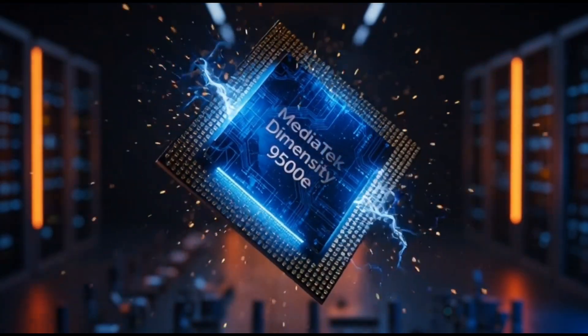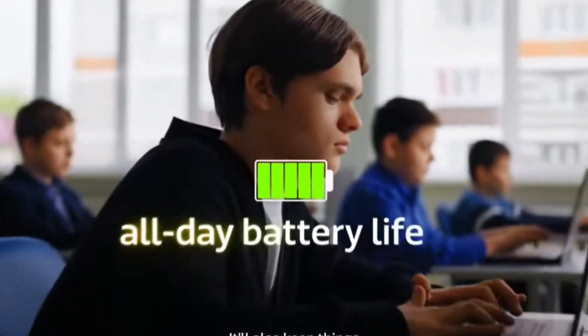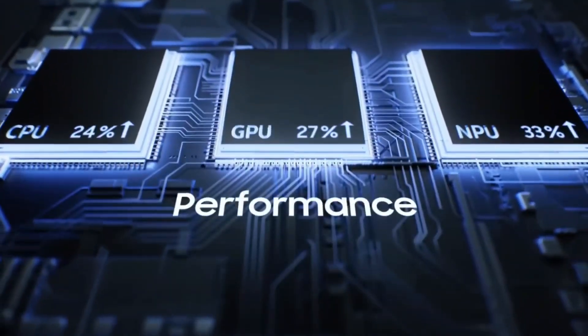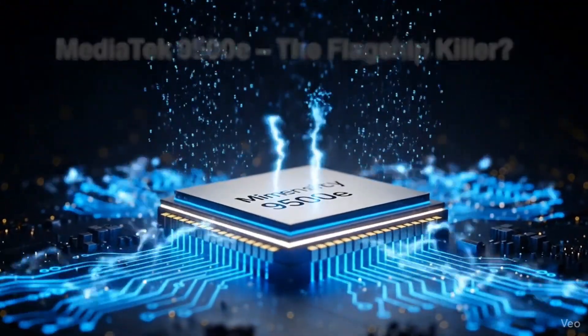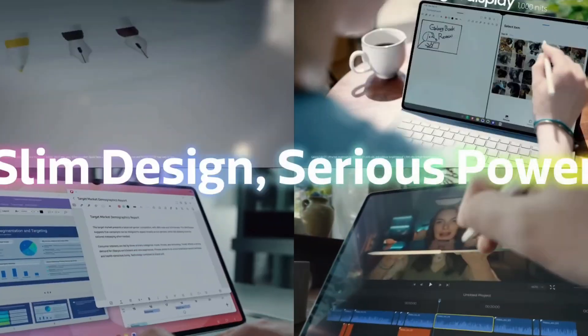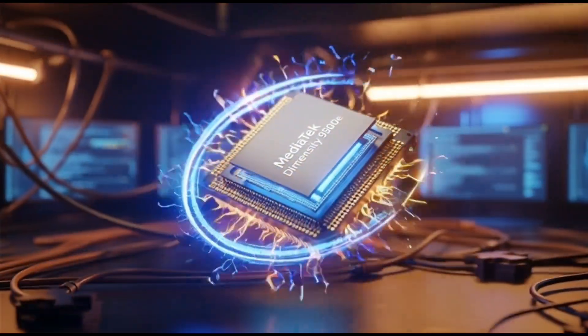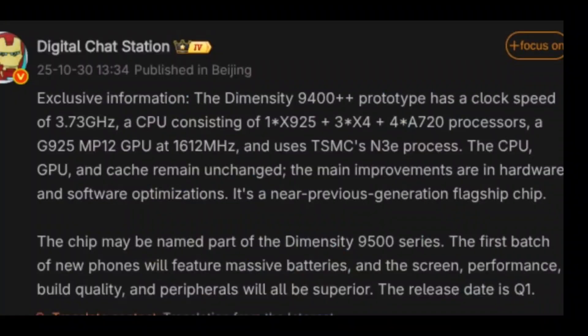MediaTek probably wants to take the 9400+ and rebrand it slightly to fit into a new phone lineup. Maybe this 9500E or 9400++ version will be used in premium phones that aren't quite as expensive as the Ultra flagships — sort of like what Qualcomm does. They have the Snapdragon 8 Gen 5 Elite for the absolute best phones, and then a non-elite version that's still super strong but more affordable. Digital Chat Station also said the first phones using this chip will still have big batteries, premium displays, and solid overall hardware — not budget phones, just slightly cheaper than the top-tier flagships.